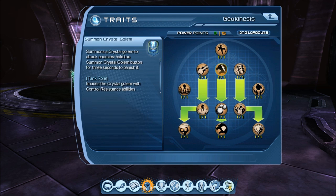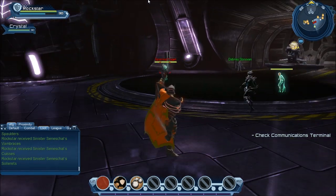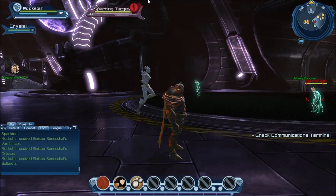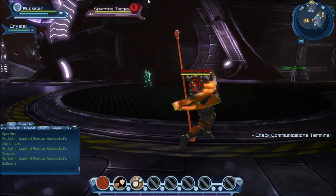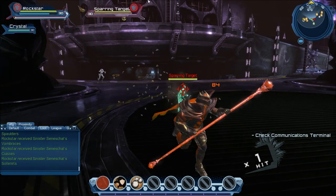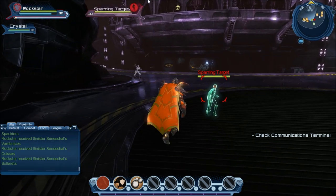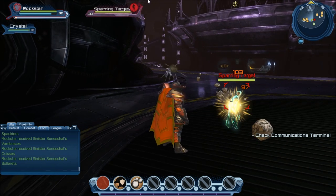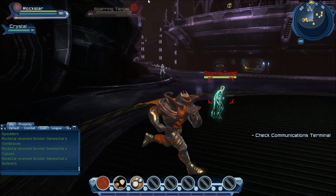The first pet is the Crystal Golem. This is what the Crystal Golem looks like — it's actually just a little rock version of the female ice form from Ice. It follows you around and attacks. The damage it does and its survivability is based on your combat rating. It attacks very slowly, but it does three or four ticks — a couple of different attacks.